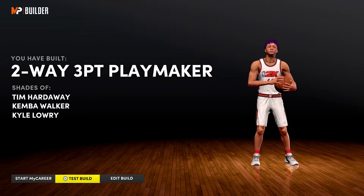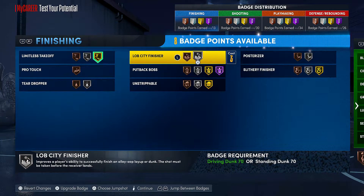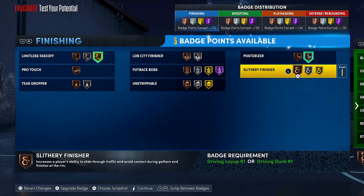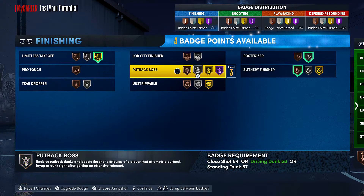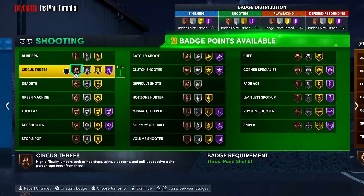Now that we got this out of the way, let's go over what badges you should get once you max out this player. Gold limitless takeoff, posterizer on silver. For slithery — this is on you — I would just choose both slithery, but if you guys are experiencing strips every time you drive into the rim, then maybe bronze slithery with silver unstrippable. The other finishing badges you're not really going to use much, so I'd suggest just going with slithery.